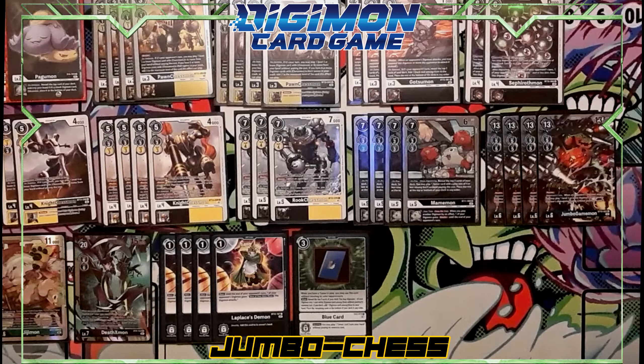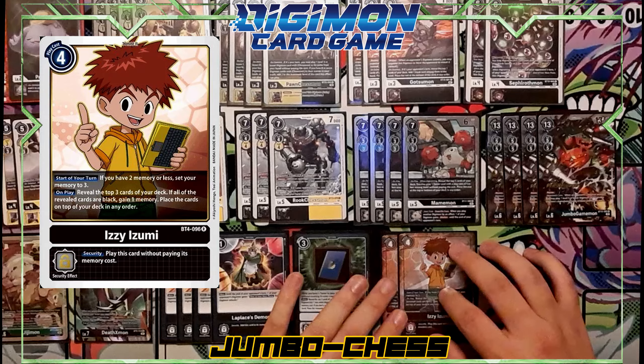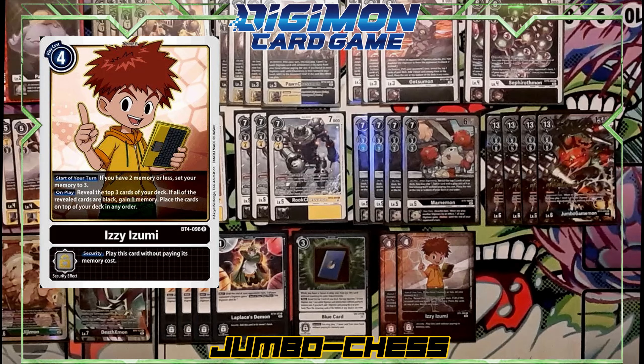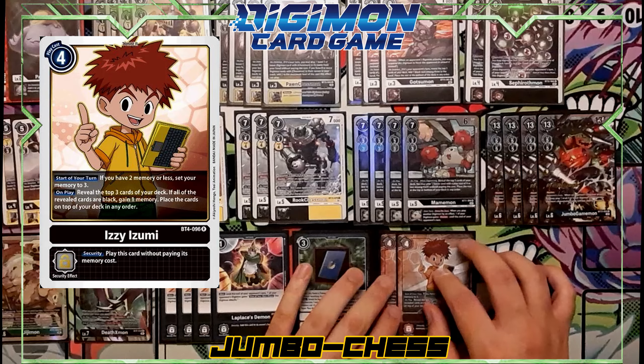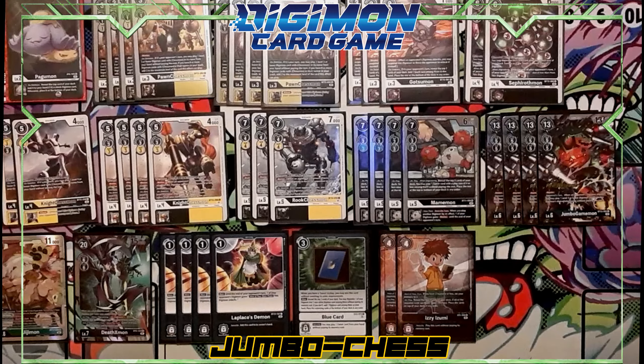On to the tamers — I run two Izzy's. It's a staple for black decks: on play, reveal the top three cards of your deck and if all of them are black you gain a memory. I only run two because you don't want to see too many on the board — it's a memory setter, and it helps whenever the turn is passed to you and you go to three memory.